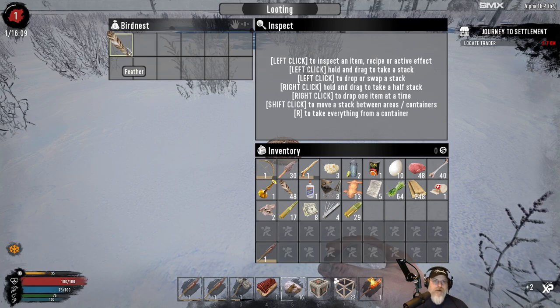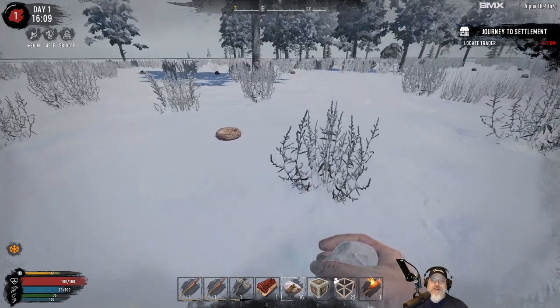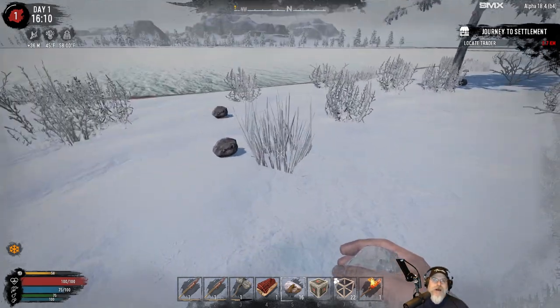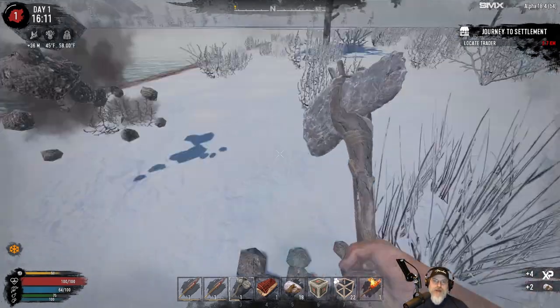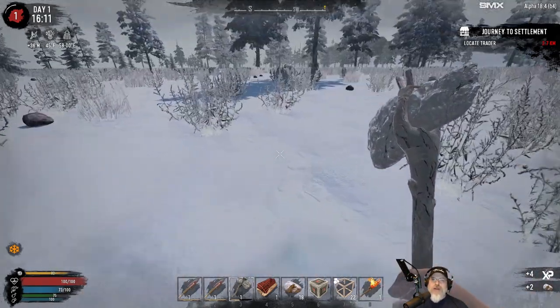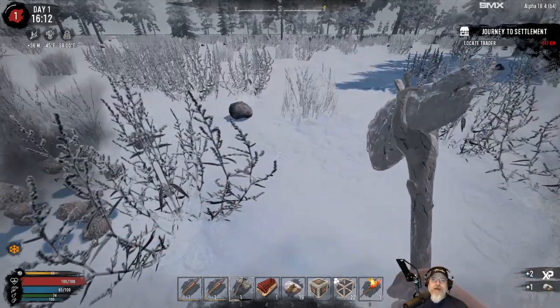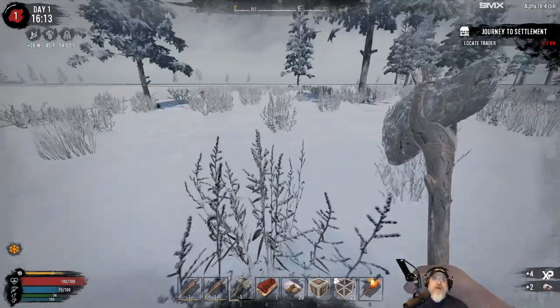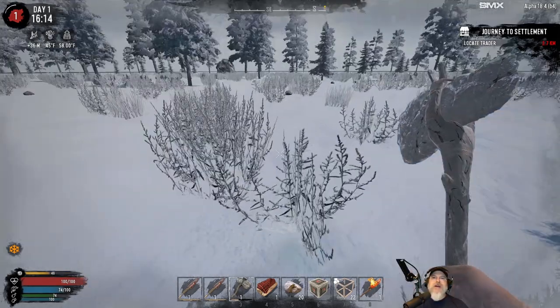I thought that considering fighting against the cold is part of the challenge here, the Elemental Protection felt kind of cheaty, so we turned that off right away. Normally it protects you until you get hit like level six or something. That's why we're cold right now even though we're still only level one. But we're doing okay.